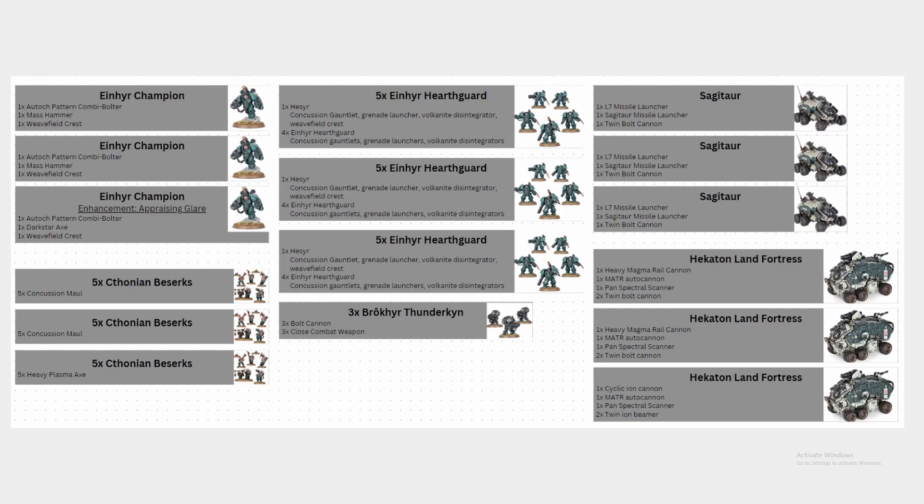One thing I'd be curious to learn about is why he decided not to carry this trend forward — one in three units taking a different loadout — to the Hearthguard squads. I would have expected to see one group of Hearthguard carry Plasma Gauntlets instead, going inside the Cyclic Ion Hecaton with the champion who has the Dark Star Axe, as a dedicated unit for medium to light infantry. An argument could be made that Gauntlets are statistically better, but it's something I'd be curious to hear an explanation on.